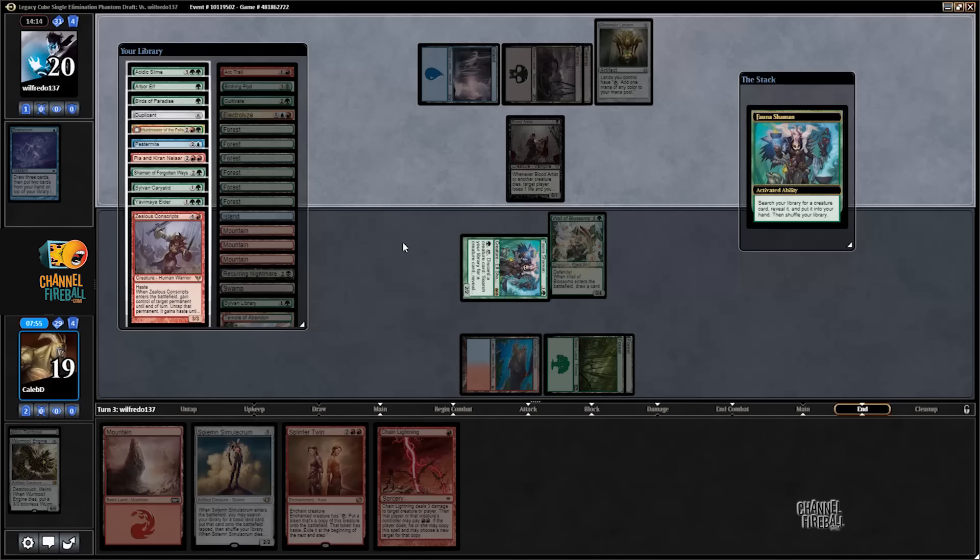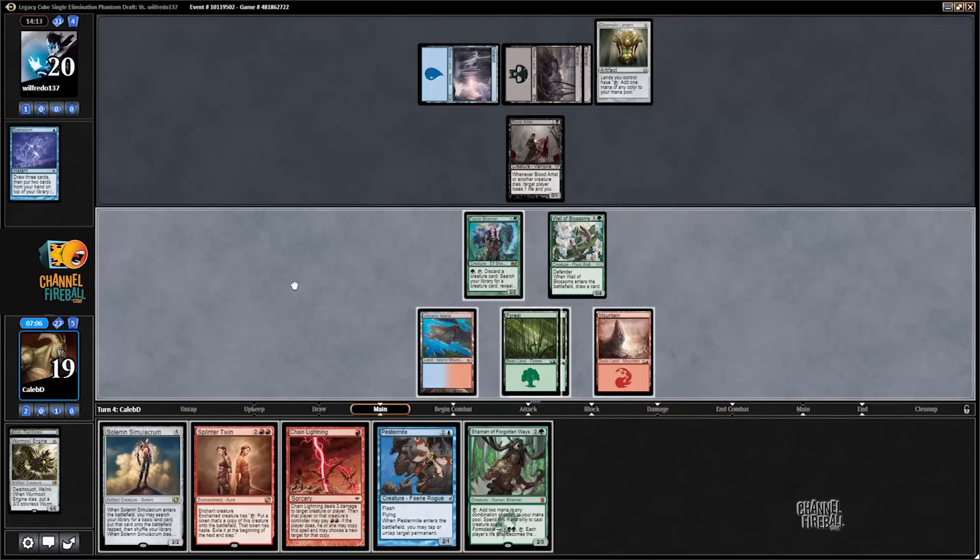If I do get Pestermite, then I get to just attack — kind of cool, get in that damage. Opponent's on four cards. I think if they had a Go for the Throat, they would have just killed the Fauna Shaman instead of playing Blood Artist. I don't think playing Blood Artist does much for him. I am just going to get the Pestermite then. I want to discard this Shaman, so I guess I just pass. This is all highly suspicious.